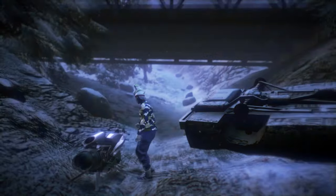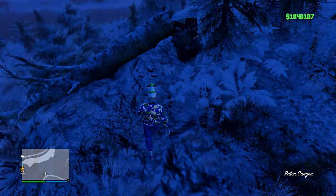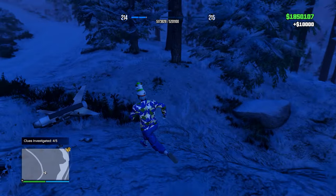The next location is right here on the map, just off the side of the road. You'll find a tree and underneath it you'll have to investigate the clue. Then you'll get another 10k.